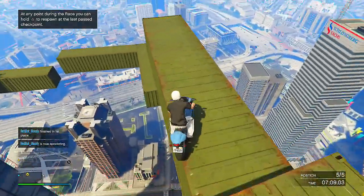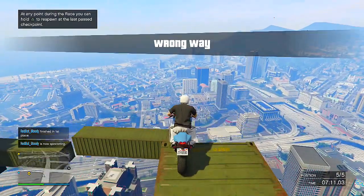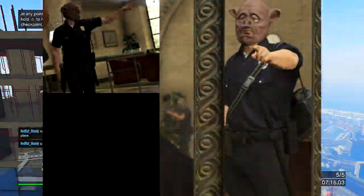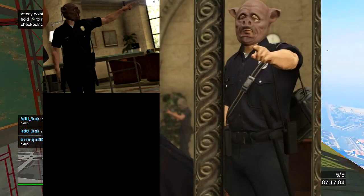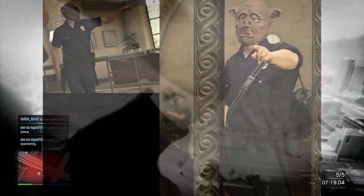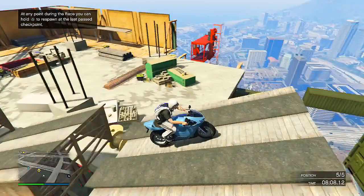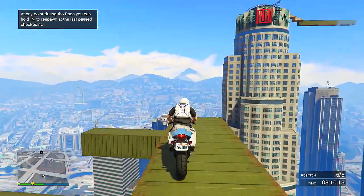If you didn't notice in the brand new screenshots, there's a new pointing animation — you point to where you need to go. This is probably a new animation you'll be using a lot during heists, especially to signal your team members who don't have mics.